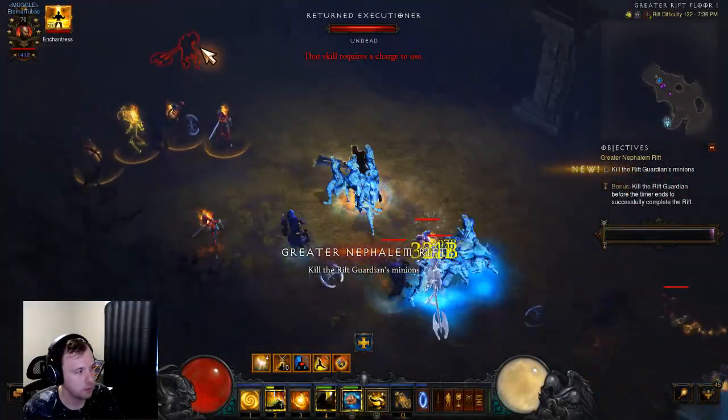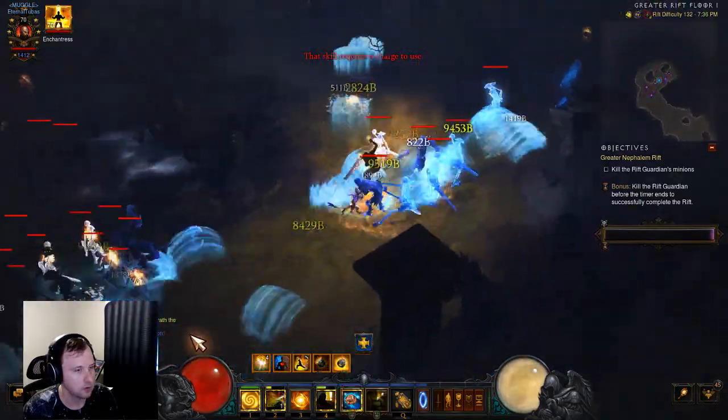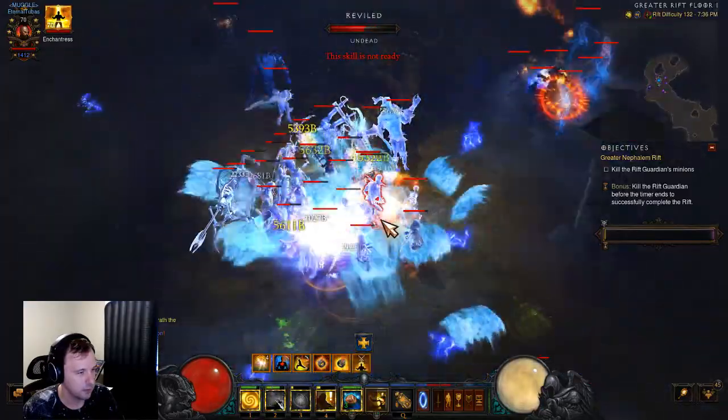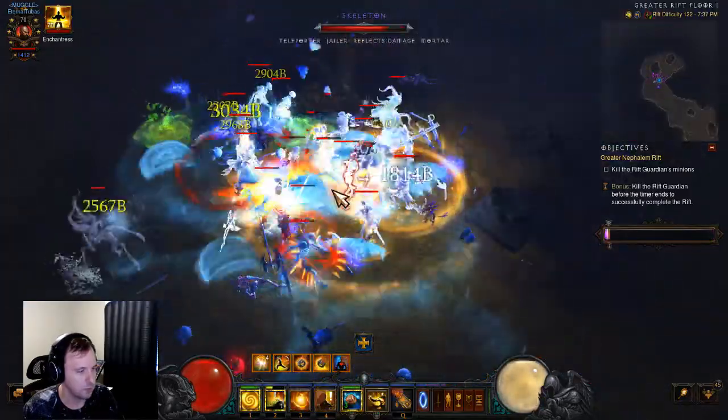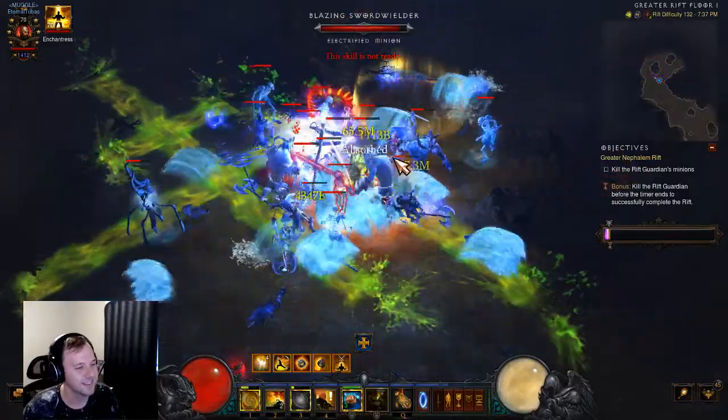Might be good enough. Skellies on Skellies when I add like plus 50% damage to undead. Keep doing frozen right when I have serenity ready to go. That's nice.